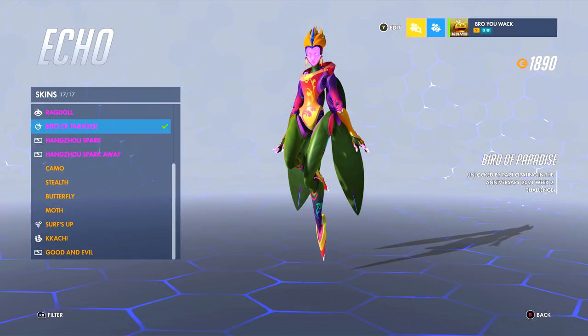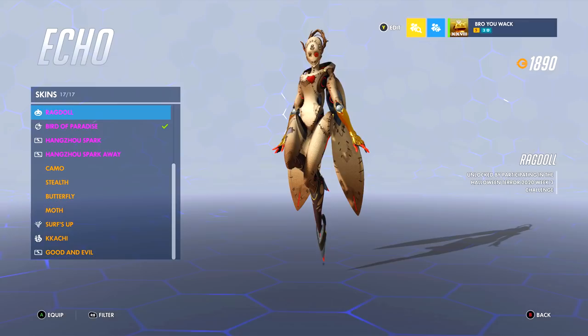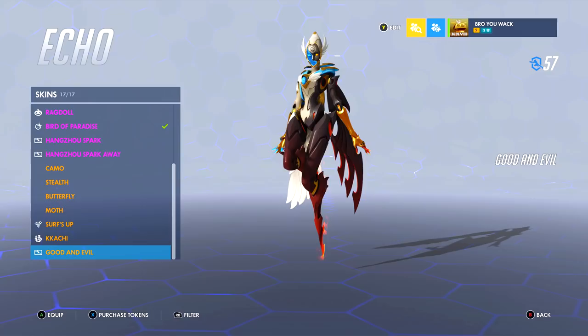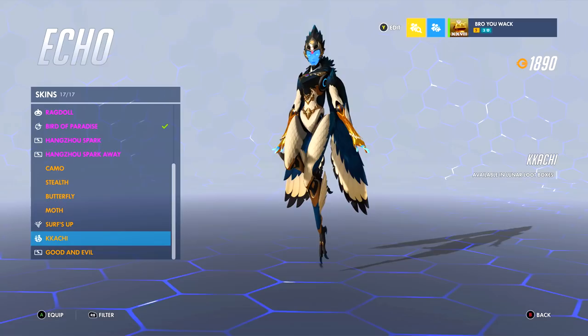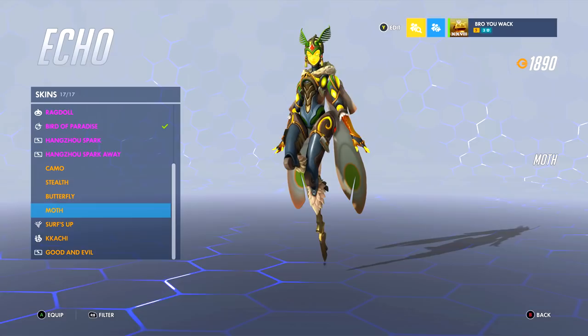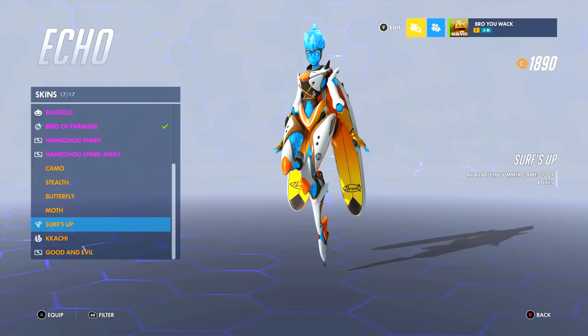Echo is slowly becoming one of my favorite heroes, both in-game and cosmetic-wise. Even her epic skins Bird of Paradise and Ragdoll could easily be legendary skins — they're very distinctly different. Even the legendary skins, I have a new favorite every single week. Recently I've been using Good and Evil; before that, Bird of Paradise. When the Kachi skin dropped with the lunar event I fell in love — it's bird-inspired, which fits her design. Surf's Up was a good play on her hero design, and Moth and Butterfly were good legendaries to start with.